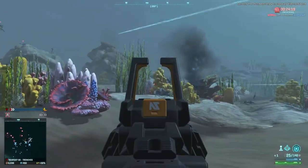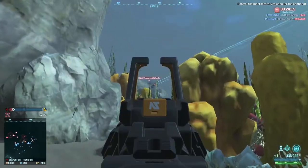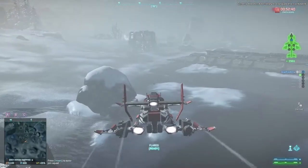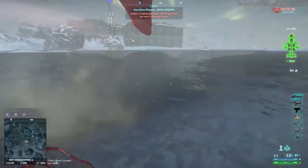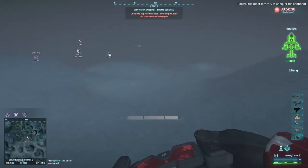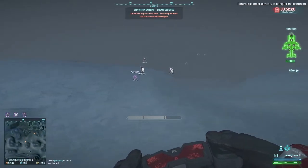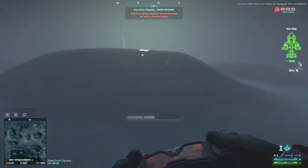After that first unlock, it's not really important to invest more certs into the Propulsion Device until you have certs to burn. After all, it costs 950 certs for just 4 more seconds of use time. Also, right now Osher is really the only place to use it. Esamir does have some water, but there really isn't any focus on fighting there. Other continents will get water eventually, though.